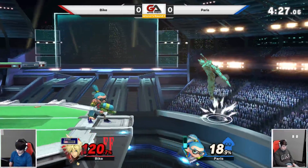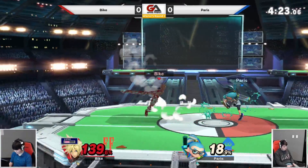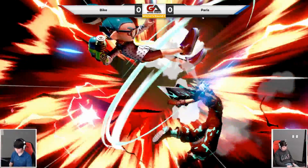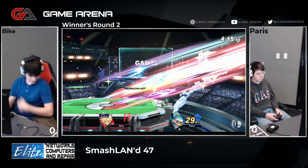Misses the side smash. Back air. Tries to go for the up smash but just out of range again. Punishing that with a shield. Up throw is not really an option you should see a Cloud go for. Forward throw will take it — and Paris going, taking game one.